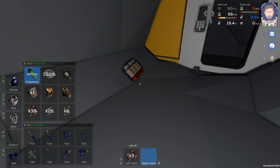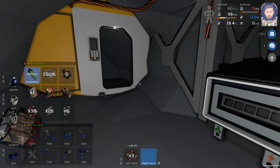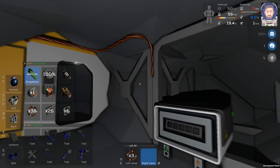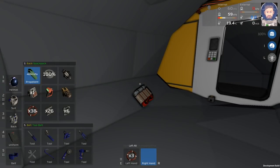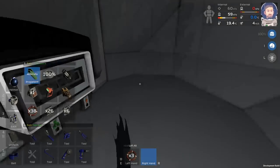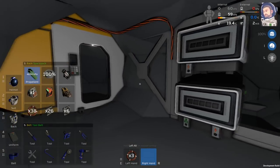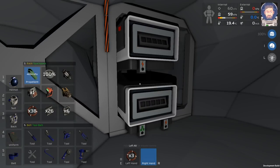You thought it'd be as easy as just digging a hole — of course not, this is Stationeers, nothing is easy. We've got to figure out the power situation for this room before we install these things. I want to start with two battery kits in this room; I think that's going to be enough power — I hope it will be.